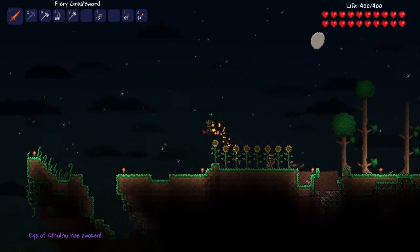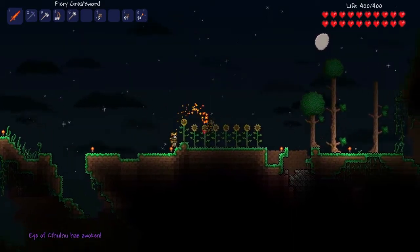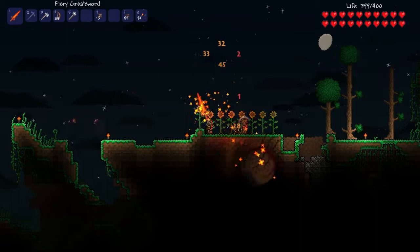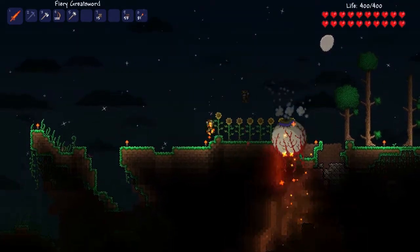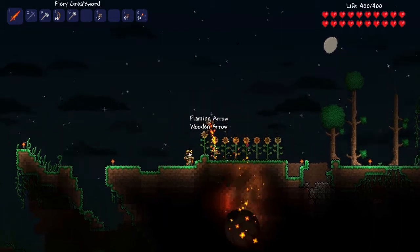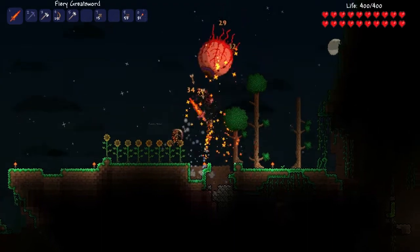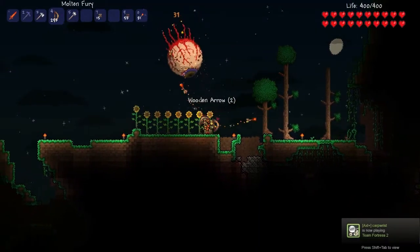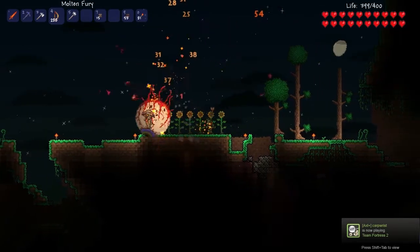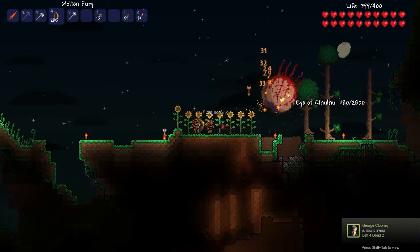He's supposed to just attack us here. By the way, Dan's in the game playing with me, doing a little multiplayer. This thing was incredibly hard the first time we fought him. In fact, I'm pretty sure we died like five or six times. That's because we fought him with copper weapons. Yeah, that probably wasn't a great idea. Now I've got like flaming bows and flaming swords.